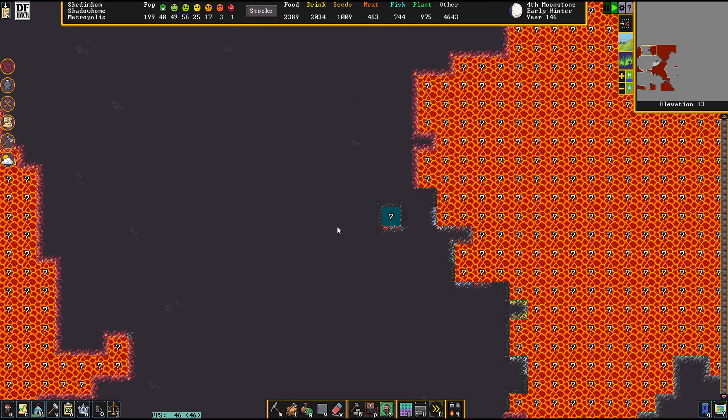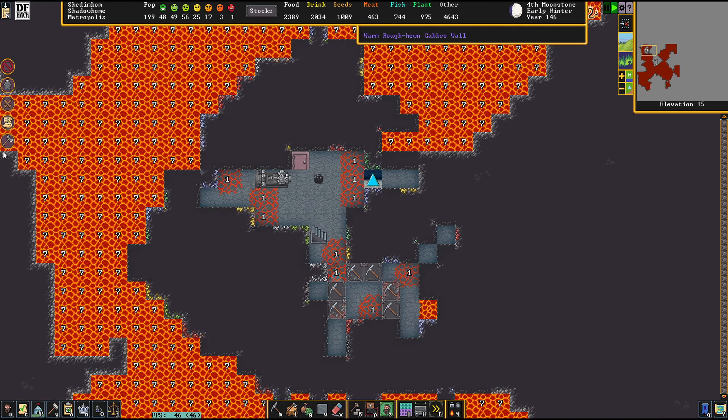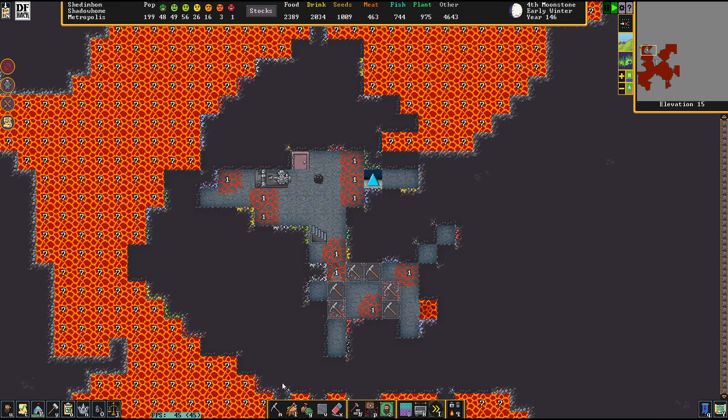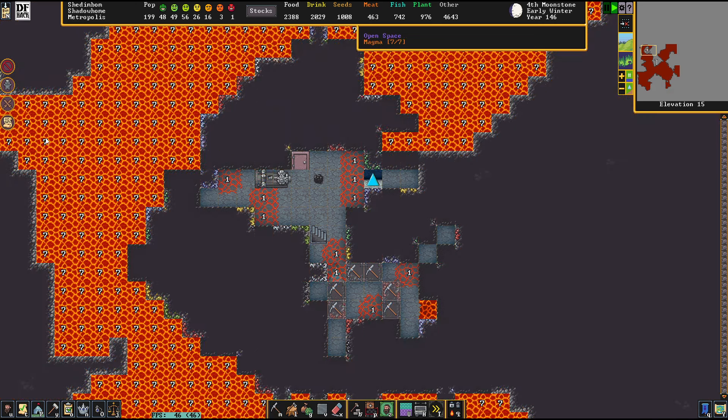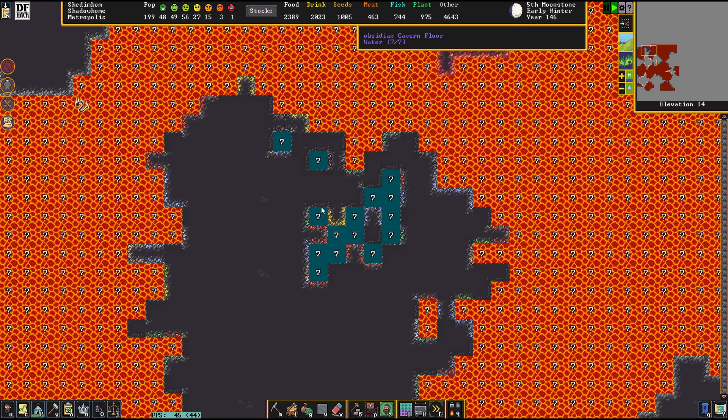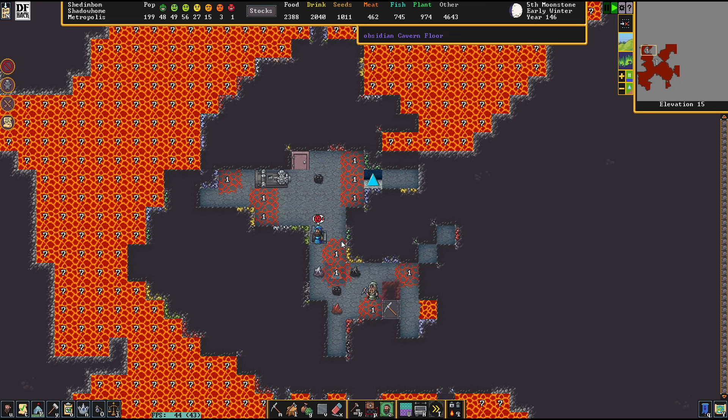It's about darn time that we get deeper. We need that adamantine - this was supposed to be an adamantine mine. We need to channel that stuff out at some point. The good part is we have now so much room up here that I really don't worry about building or pumping that stuff away anymore.